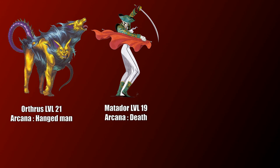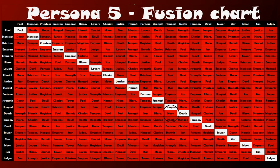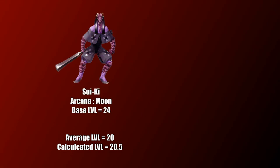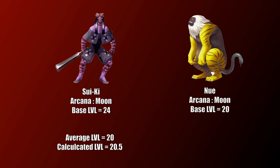Let's take an example. We fuse Hortrus, level 21 of the Hanged Man Arcana, and Matador, level 19 of the Death Arcana. The chart indicates the result should be of the Moon Arcana. The average level of the two Personas is 20, and when we add 0.5, we obtain a calculated level of 20.5. The first Persona of the Moon Arcana higher than level 20.5 is Suiki, at level 24. Note that if we forgot to add 0.5, we would have wrongly obtained level 20 and thought we'd get Nui at level 20, instead of Suiki at level 24.